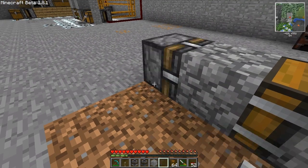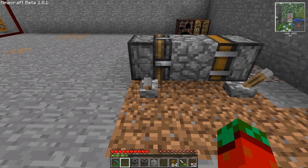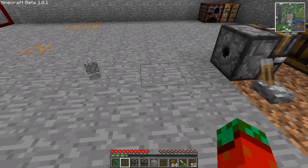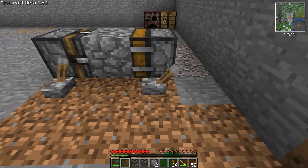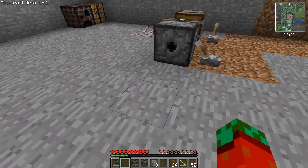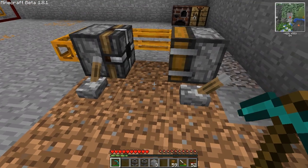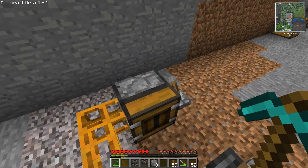Next up is the block breaker. It does pretty much the opposite — it breaks the block in front of it when you power it, and spits it out through the hole in the back. You can either simply collect it or put some tubes there. So you can deploy a block and break the block, and you can make a circle like this with the tubes — deploy the block, break the block, and it will be delivered through the tubes into the inventory of the deployer.